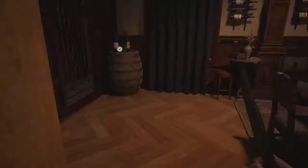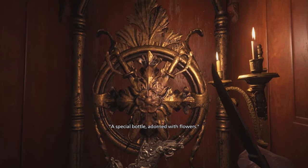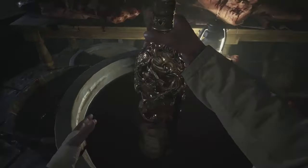The first time you explore the wine room of Castle Dimitrescu, you will find a puzzle to solve. It tells you that you need to find a special bottle adorned with flowers. Well, the bottle you need isn't in this room.